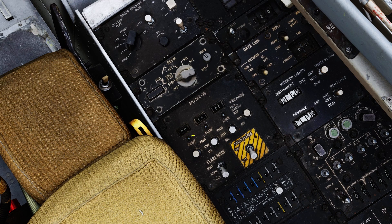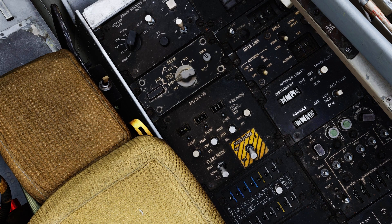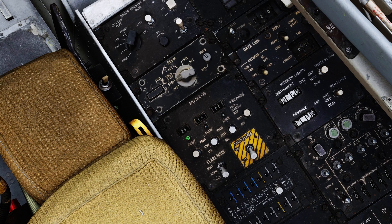At the top of your panel are your countermeasure quantity indicators that show how many of each countermeasure is remaining. The F-14's default loadout is 60 flares and 140 chaff, but the dials will only max out at 79 each. The final switch in the big yellow box is salvo flares. Hitting this switch launches your entire payload of flares in one continuous dump.